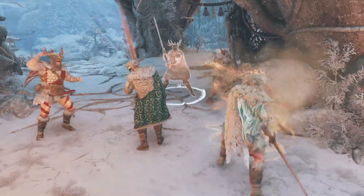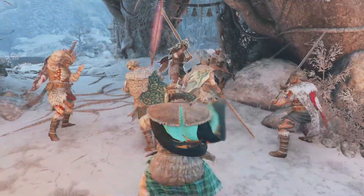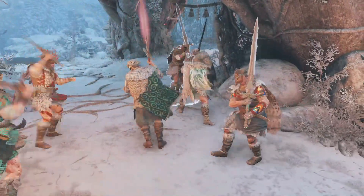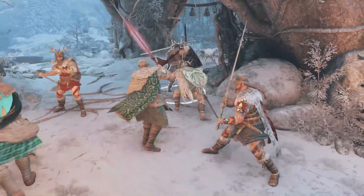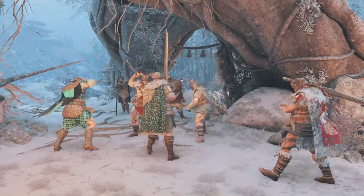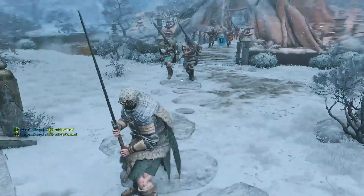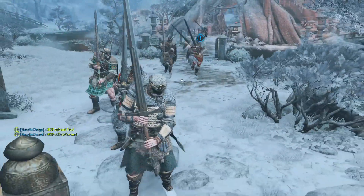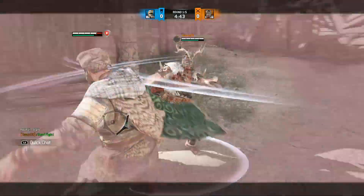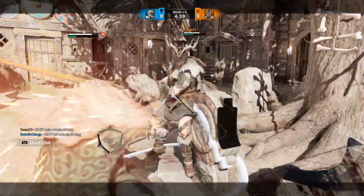Highlander is a weird character to try to wrap around. Before we get into tips and tricks, the biggest thing any player looking to get into Highlander needs to know is that Highlander, out of all the heroes in this game, is the only hero that cannot fight up close by default. You can't get up on somebody's face and throw attacks — anyone else can. If there's nothing you can do up close, you have to break that distance.